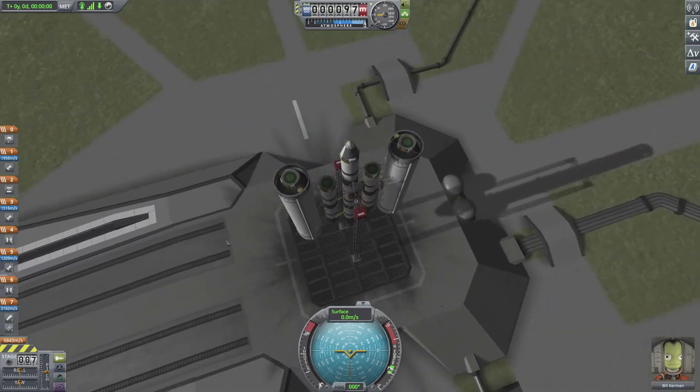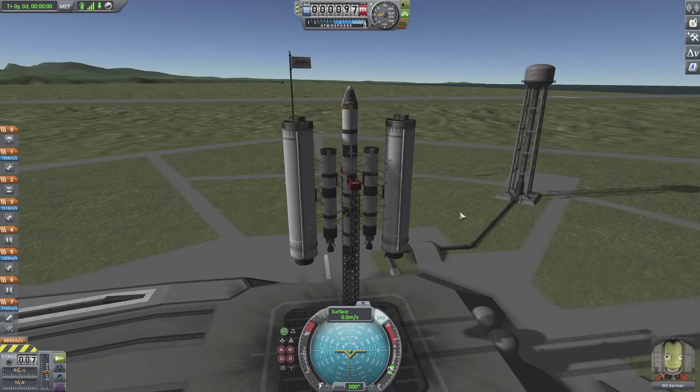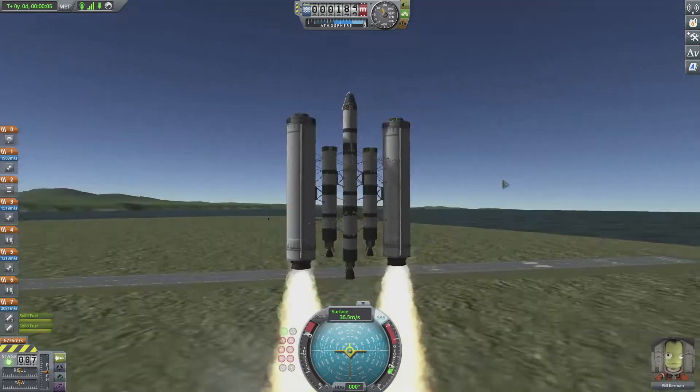Let's get started. Get your rocket on the launch pad. Toggle SAS — it's going to help stabilize your rocket and just helps along the way. Then hold Shift to throttle up, or whatever key binding you've got, and click Space. And we go — we have liftoff!